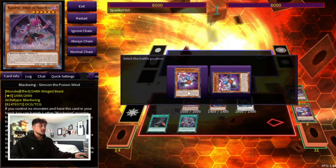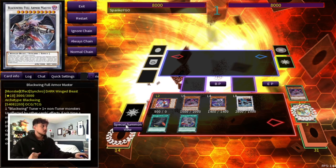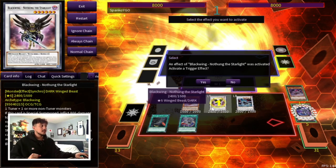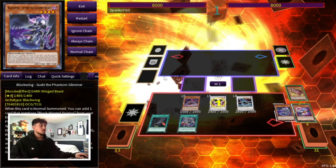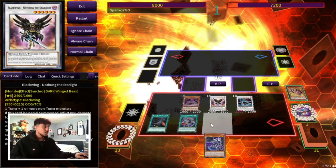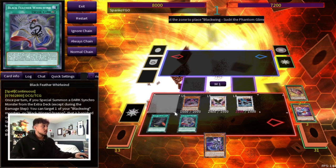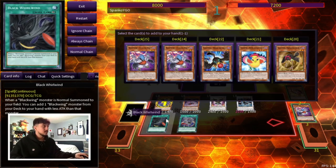At this point we don't want to activate the Shamal just yet because we need something to get to the graveyard for Shamal to be really relevant. So we're actually going to special summon a Nathang from our extra deck, using the Vata as well as the Sudri. Nathang is going to activate to burn your opponent, but you're also going to be able to add the Sudri back to your hand. The really cool thing is Nathang gives you an extra normal summon. So we can actually normal summon our Sudri again — and again, these effects are not once per turn. Black Whirlwind's search is not once per turn, and Sudri's search is not once per turn. So we get the normal summon and we do it all over again.